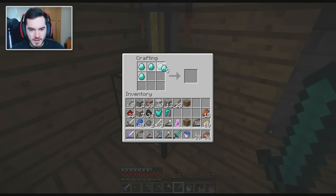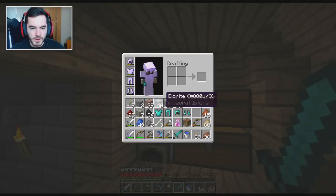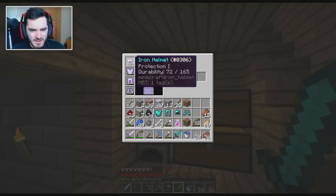Let's do this thing! Boom — and then a helmet, and then some boots. There we go. We got our diamond armor.